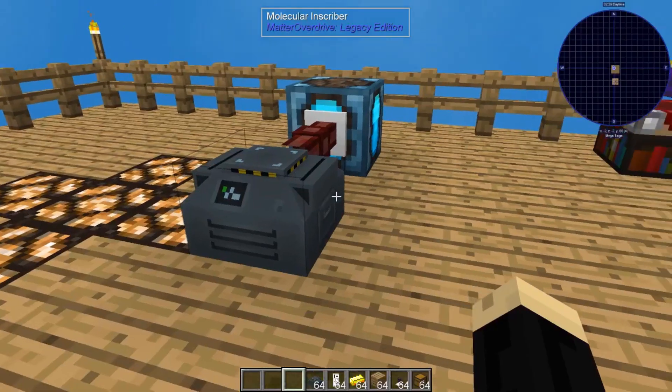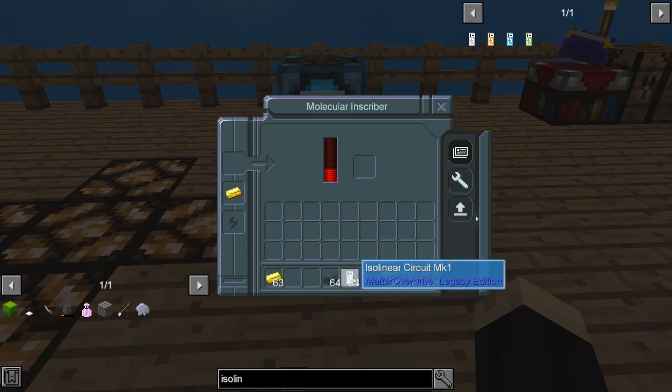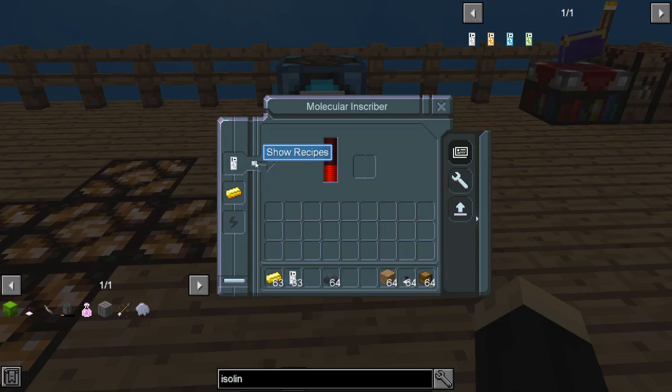The way the Inscriber works is you put basically one type of item in one slot and then one of the isolinear circuits of whichever level in the combination you need to make the next step up. For example, if we put a gold ingot here and an isolinear circuit MK1 here, you'll see it starts processing, using up power, and it generates an MK tier 2 circuit.